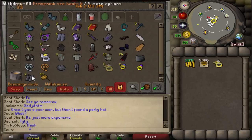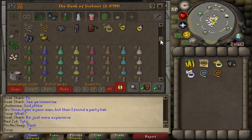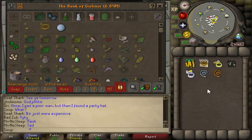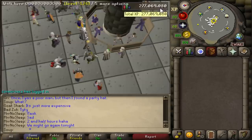My bank has been completely cleaned out. All I have left are some untradables, some imbues, and my fat stew collection, which is staying put in my bank. I can't use anything in my bank unless I collect it during the challenge, so everything else here cannot be used.